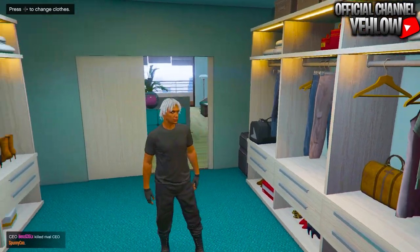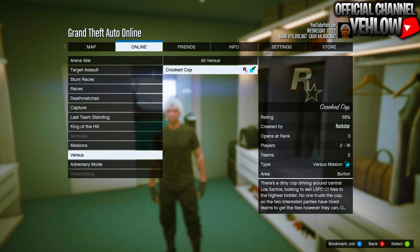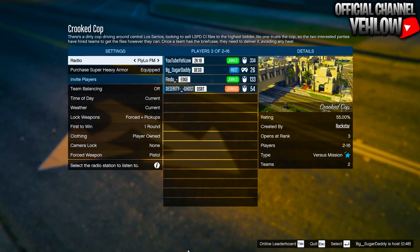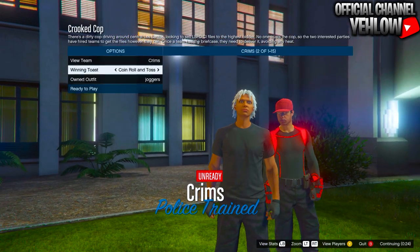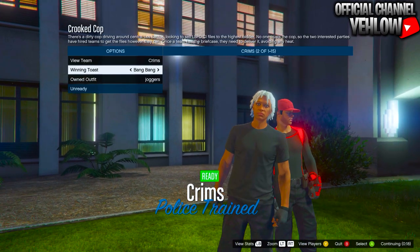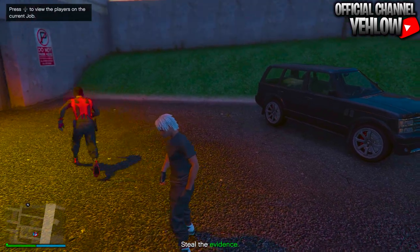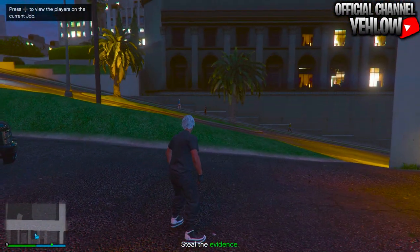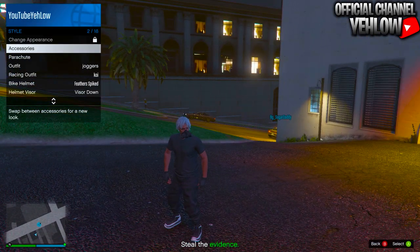Once you have your outfit together, head to Online > Jobs > Play Jobs > Rockstar Created > Versus, then go into Crooked Cop. Make sure the clothing is set to player owned. If you're hosting, you can change it; if you join someone, make sure they have clothing set to player owned. Go one time to the right on the screen. Once you get into the job, you'll see you actually do have the joggers.